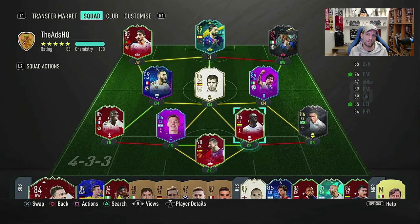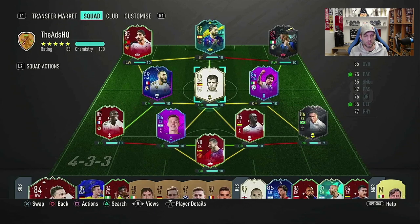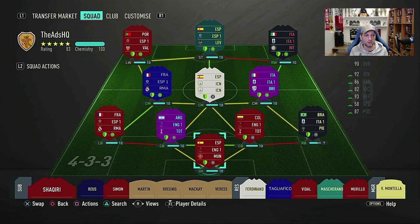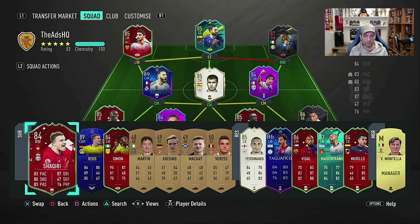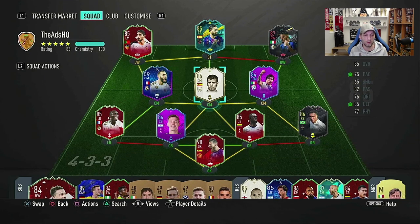With the Anchor applied, his defensive stats go to 88 interceptions, 93 heading accuracy, 91 defensive awareness, 95 standing tackle and 91 slide tackle. Physical goes to 92 jumping and 87 strength. I think Anchor is a more well-rounded fit for this guy. I put him into the team alongside the Footmas Sanchez, which gives a strong link, and the Footmas De Gea in goal. I took out Baby Rio and Murillo - my two regular center backs - and we're good to go. Let's play a couple of Fut Champions games and see how this center back plays.